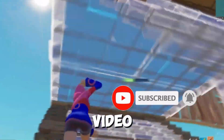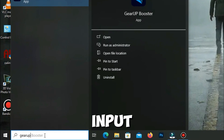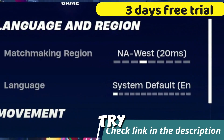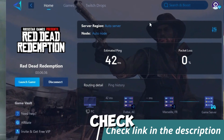Before we start, let me introduce you to the best tool for fixing ping and input delay issues in your games — Gear Up Poster. It's simple and easy to use. You can try it out with a three-day free trial. All you need to do is add your game, click once, and you're good to go. Check out the link in the description to get started.